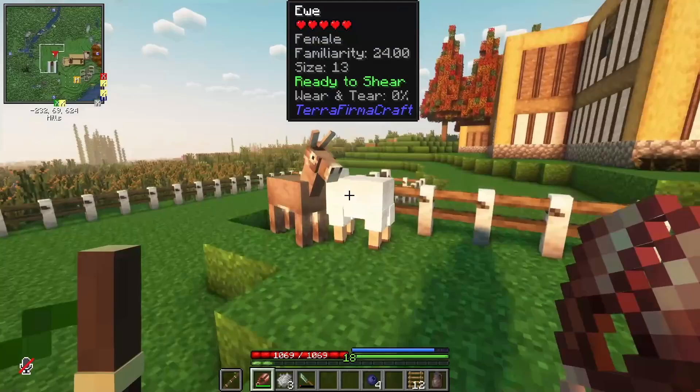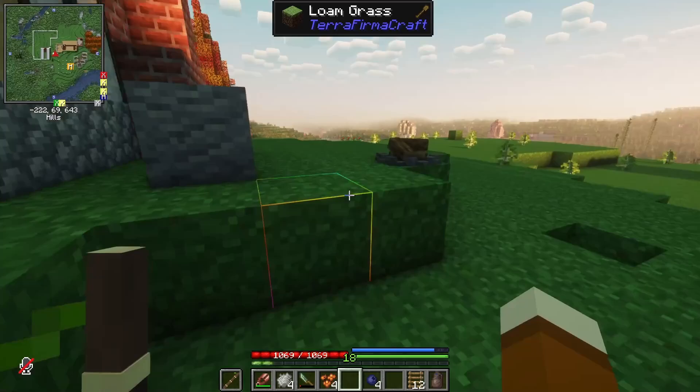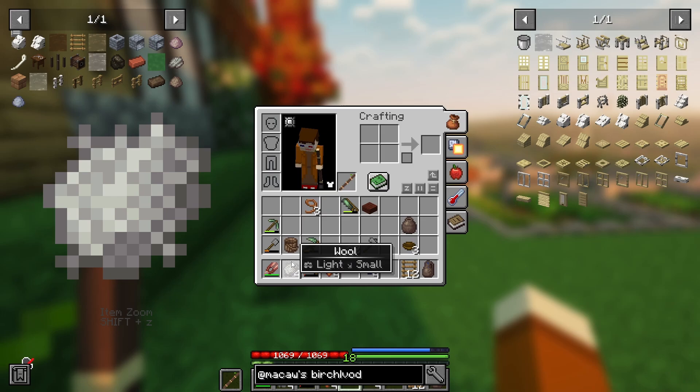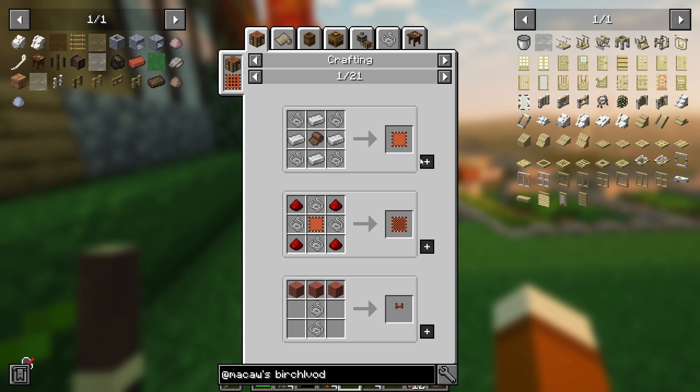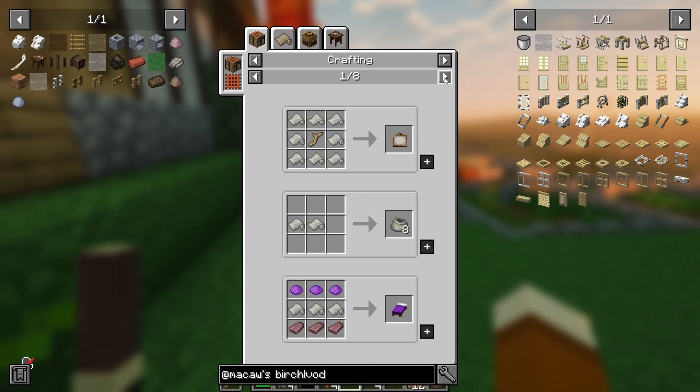Here I just sheared my smallest alpaca — size six — and it gave me one wool, and you can see it now has 1% wear and tear. This one is a bit bigger — also only gave me one, still only one wear and tear. Let's see about my sheep — also gave me one. Can't shear the goats. Alright, well that's four things of wool. One thing of wool will give you eight yarn, and with the yarn you can make wool cloth, and with wool cloth I can make a bed. I need three wool cloth for a bed, which is 48 yarn.